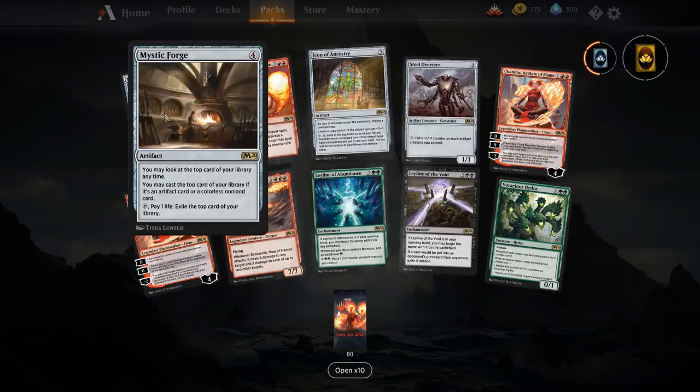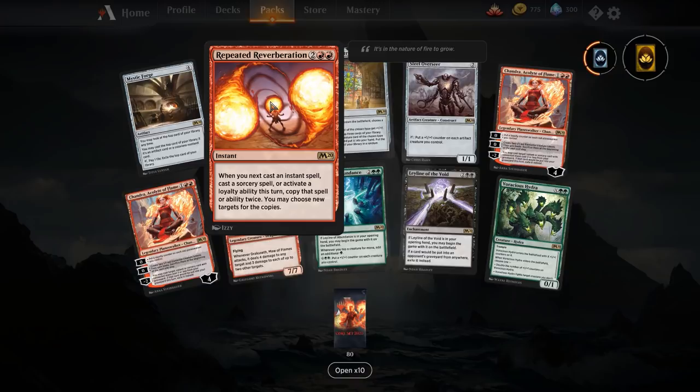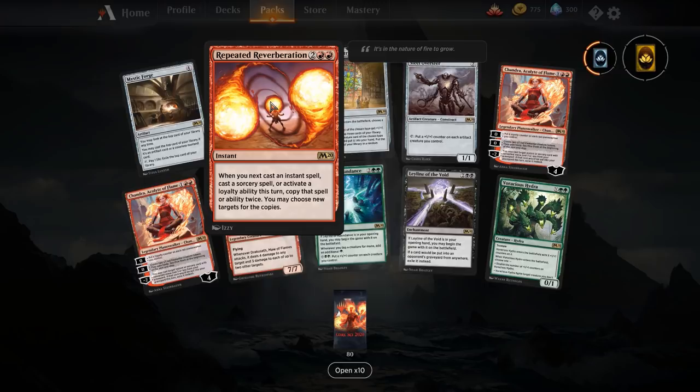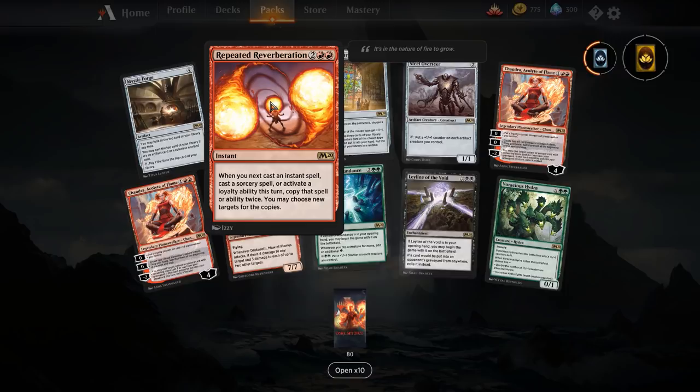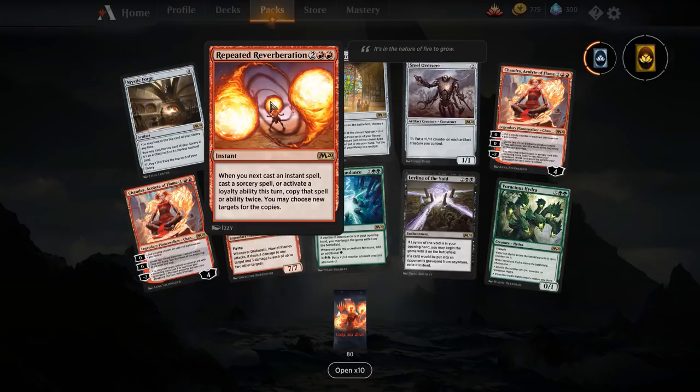Repeated Reverberation — four mana for an instant. Whenever you cast an instant or sorcery spell, or activate a loyalty ability this turn, copy that spell or ability twice. The way I would use Repeated Reverberation is probably in a Thousand Year Storm deck. If you copy a Repeated Reverberation, you'll get copies for each copy, and then you can do something like copy Shock nine million times. You could also put this in a Bells and Lock combo — being four mana means Bells and Lock will roll right over it, letting you dig to the very bottom of your deck.